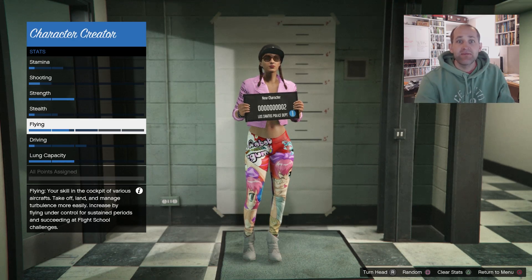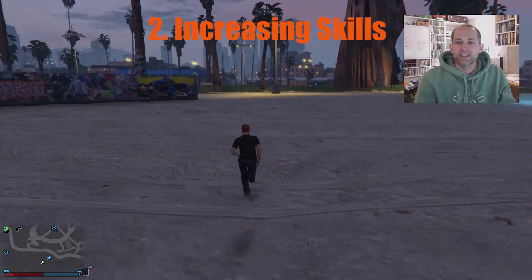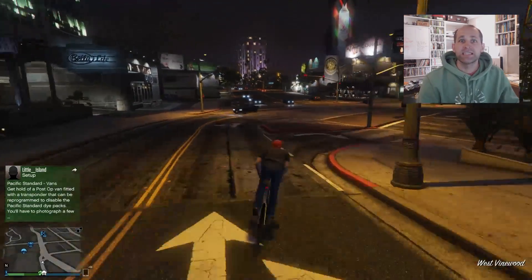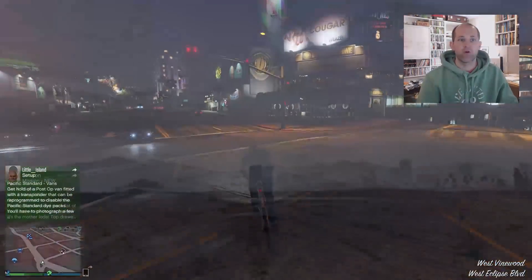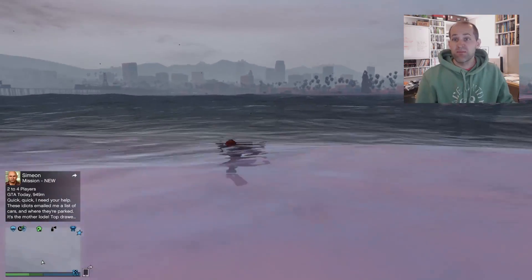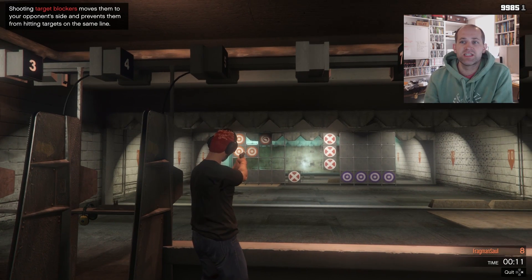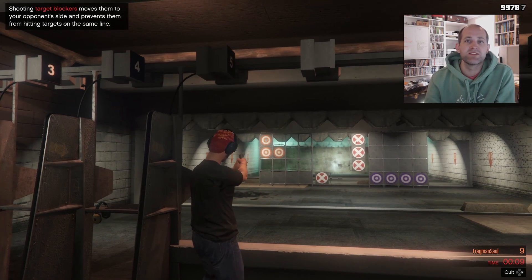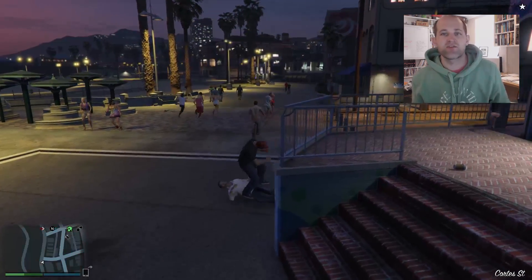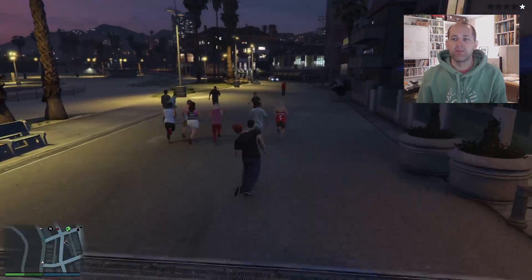My second tip is a brief description of how to level up those stat points. Stamina is pretty straightforward — it's sprinting, swimming, or cycling. A cheeky way of doing it is to get into the bay and go swimming for an hour while reading a book. Shooting is increased from just shooting things, but you get additional points for headshots, so make sure you get those in. Strength is increased by fist fights — every 20 punches gives you one percent increase.